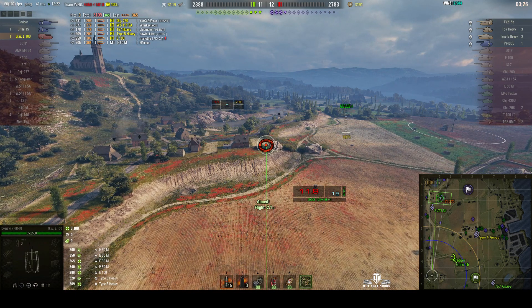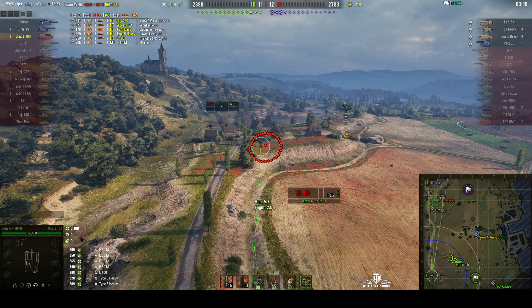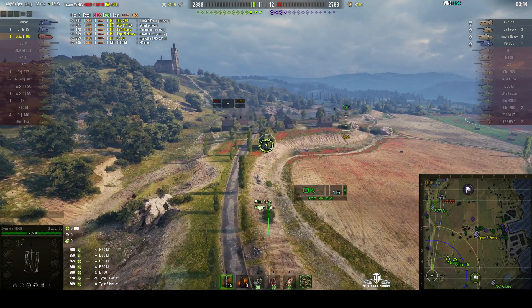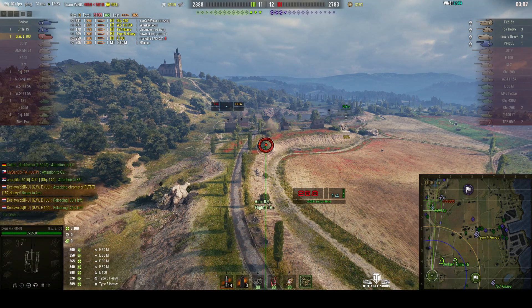Now it's three versus four. We've got a Badger, a Gorilla, and of course DJ Nick — versus an FV-215B, a T57 Heavy who we know is in the south, a Type 5 Heavy in the centre line, and their FV-4005 on the west side of the map.